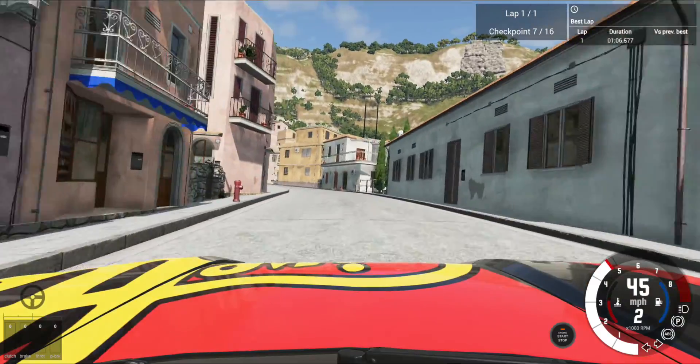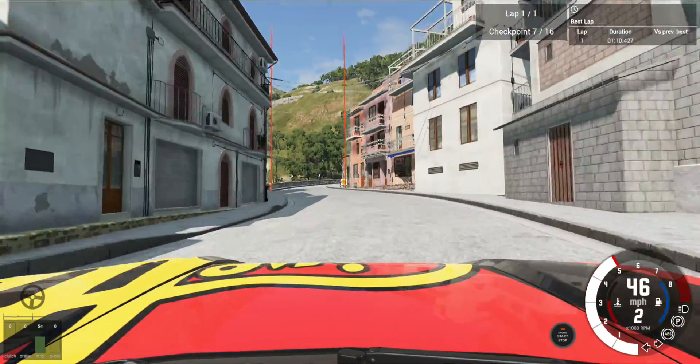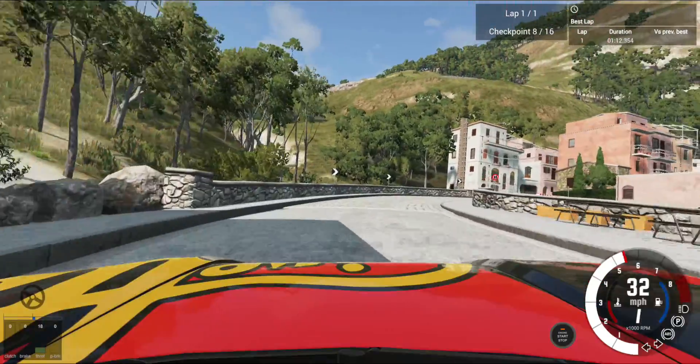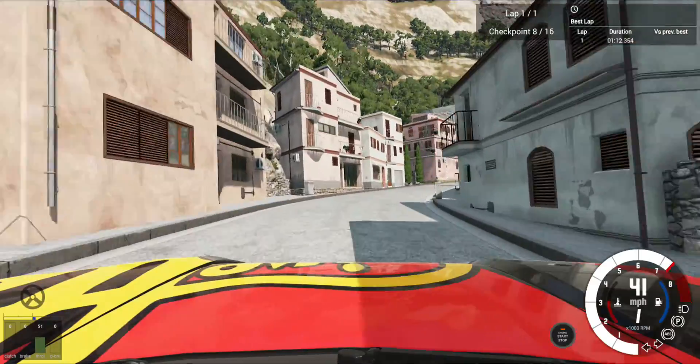The start of this hill climb is winding through the narrow roads of the town. You can see there are curves underneath this side of the road — that'll definitely cause issues if you hit them at high speeds.